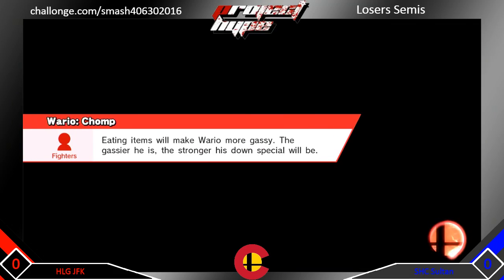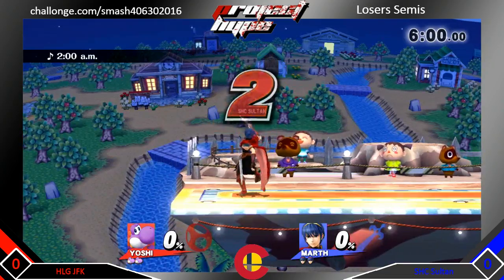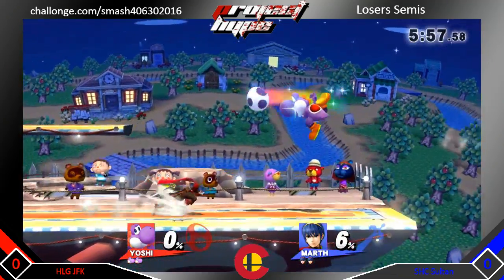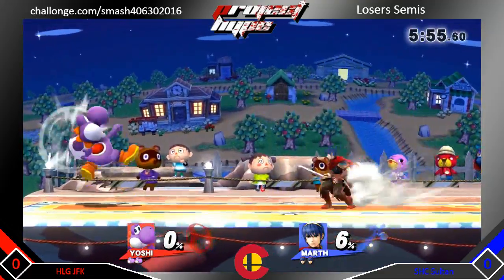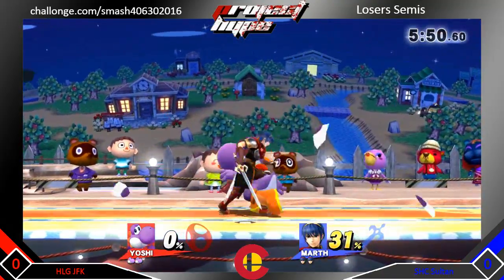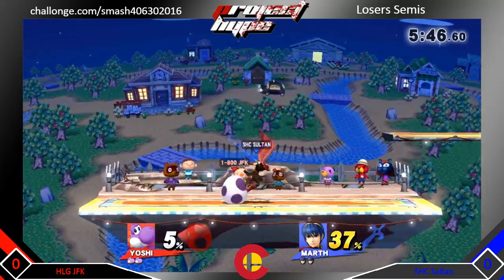We have JFK versus Sultan here, Marth versus Yoshi. As always, JFK is opening up with the egg barrage, following up with the till noon up air. Sultan's trying to play patient here. JFK gets a few grabs and Sultan finally gets some damage on the board.